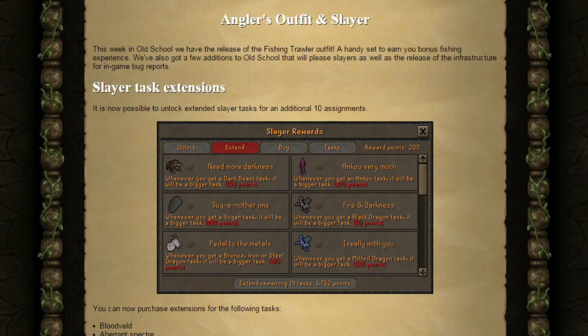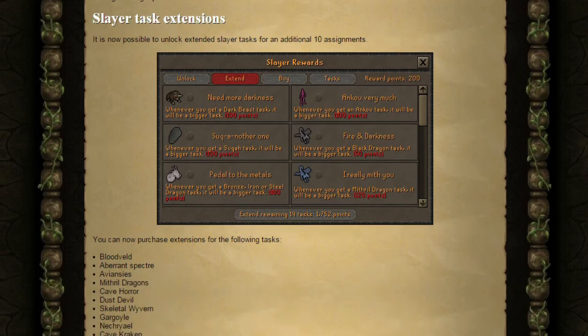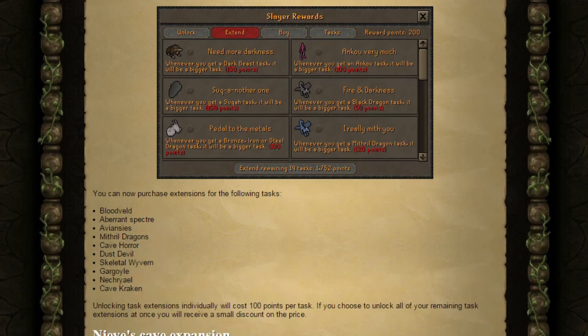Let's start off with the Slayer Task Extensions. It's now possible to unlock Extended Slayer Tasks for an additional 10 assignments. You can now purchase extensions for the following tasks: Bloodvelds, Aberrant Spectres, Aviansies, Mithril Dragons, Cave Horrors, Dust Devils, Skeletal Wyverns, Gargoyles, Nechryaels and Cave Krakens. Unlocking Task Extensions individually will cost 100 points per task. If you choose to unlock all of your remaining Task Extensions at once, you will receive a small discount — effectively, if you save up 1000 Slayer reward points, you can unlock all extensions for a slightly reduced price, something like 900 points.